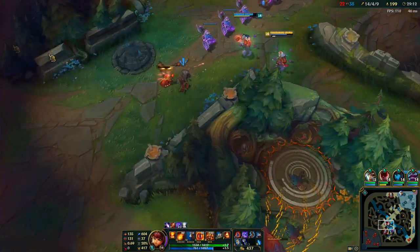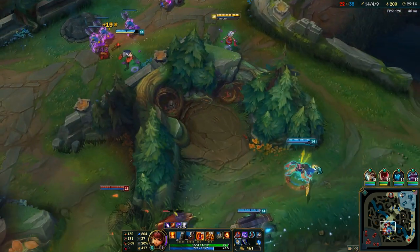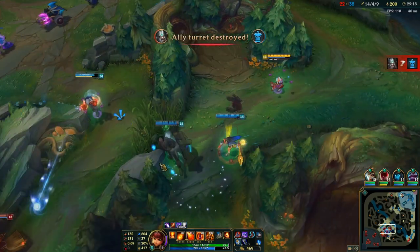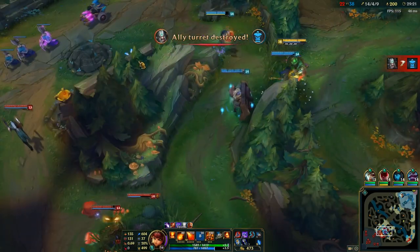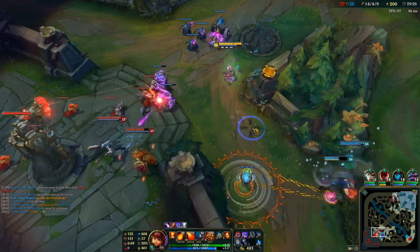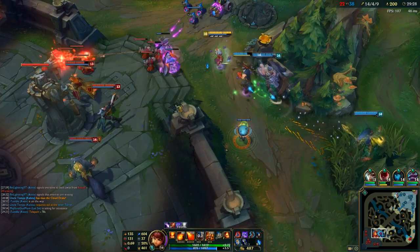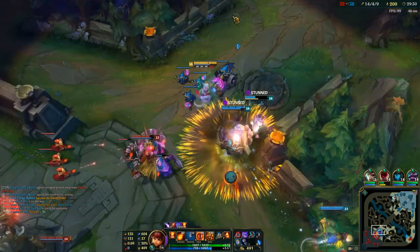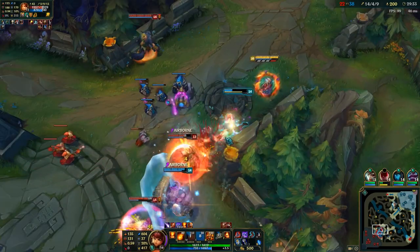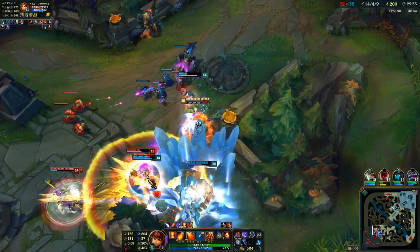We push up the mid lane. We see Tryndamere splitting top, so Riven has to answer that. If we don't answer it and they stall us enough, Tryndamere can split push so fast. So we just force a fight since they don't have Tryndamere. As soon as Leona misses her ult and still goes in, we know we're gonna win the fight, so I just go in with my ult instantly.